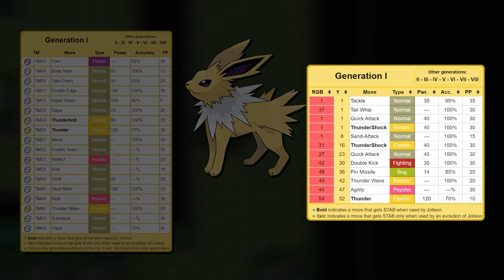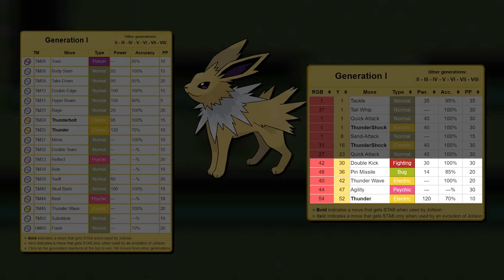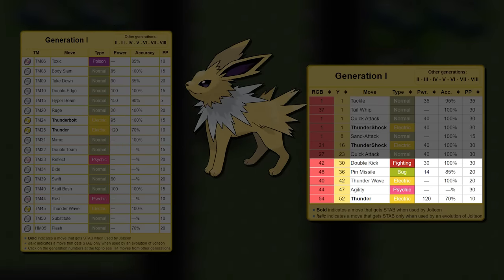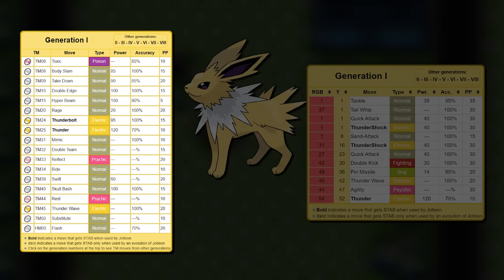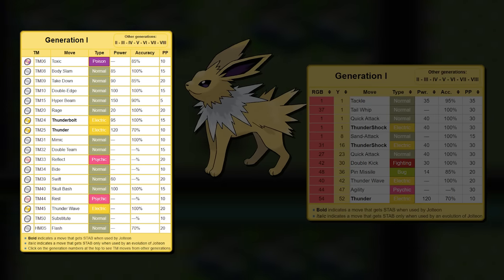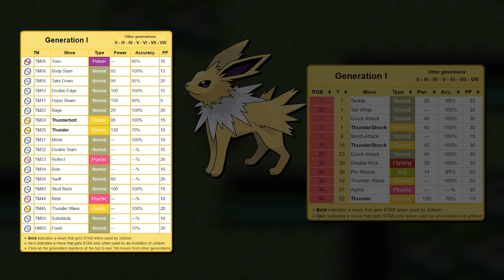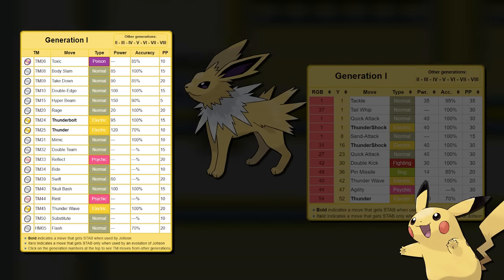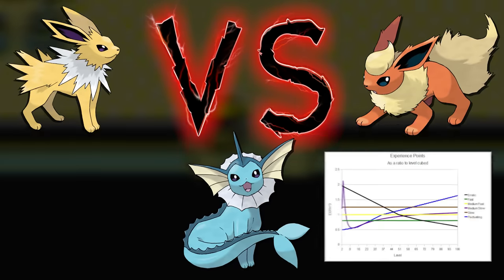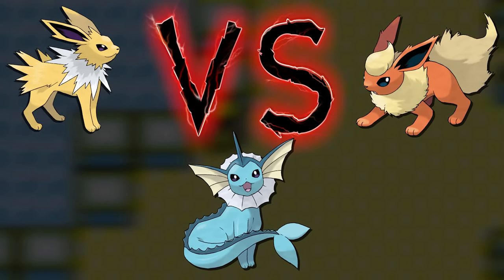Jolteon has a similar starting set with Quick Attack and Thundershock. Through level up it has the most diverse moves: Double Kick (Fighting), Pin Missile (Bug), and Agility (Psychic), which can also trigger the badge boost. Through TMs it gets standard Normal-type moves and Thunderbolt — strangely, Jolteon doesn't learn Thunderbolt through level up; the only Pokemon to do so in Gen 1 is Pikachu in Yellow. All three Eeveelutions share the same medium-fast growth rate. That concludes the comparison, and now I need to make a prediction.